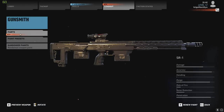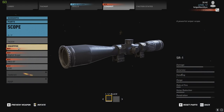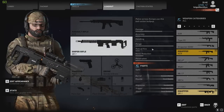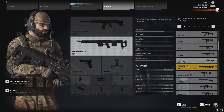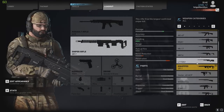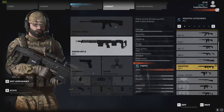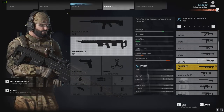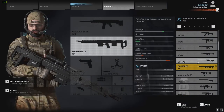As far as damage and stuff goes, let's throw the same scope that we have on our other .338, the L1-1-5. Now let's compare. So, SR-1 vs L1-1-5. The L1-1-5 has a little bit more damage and better handling. But the SR-1 has better penetration. So if you're wanting to shoot through walls, this is better. But it doesn't do as much damage, and it has slower aim-down sights — that's what handling is.